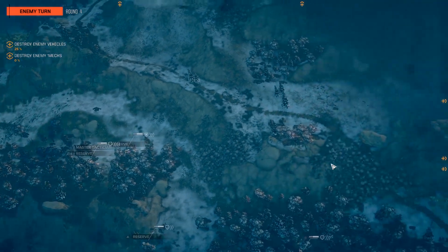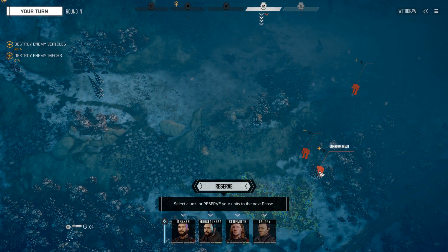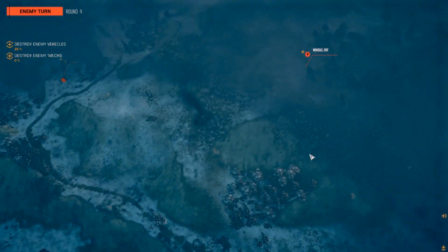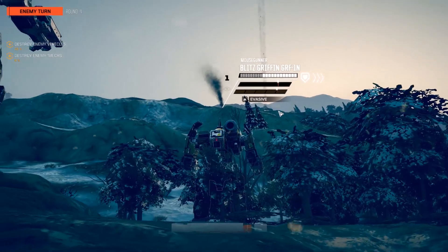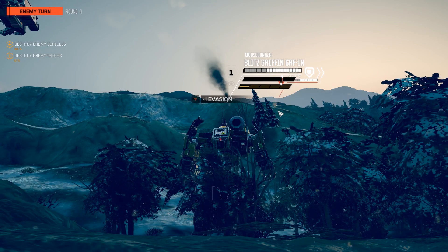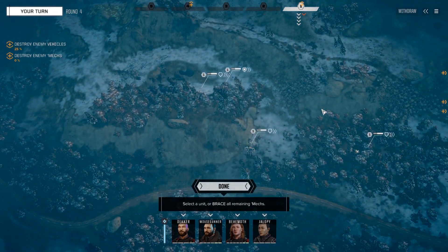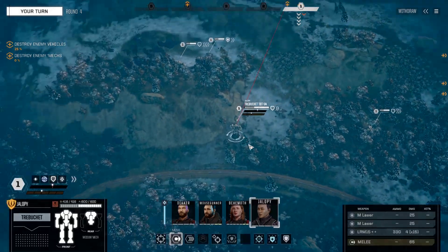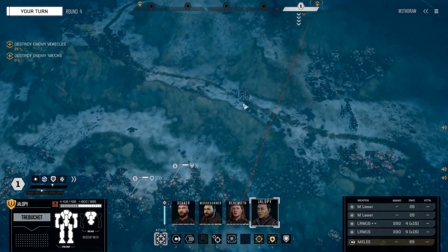We're going to continue to reserve here, because they don't have a line of sight of me and I don't think they'll be able to establish it even this turn. We have a potentially medium mech there. We have a heavy vehicle, although it's only 35 tons. There's a Griffon — and that vision is dangerous, so we're going to have to take that guy out. It looks like the armor of the vehicles is full.